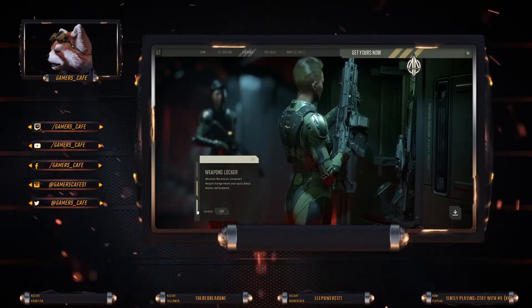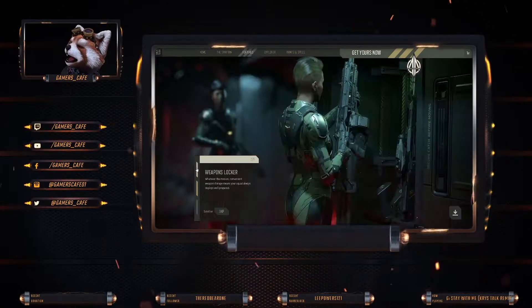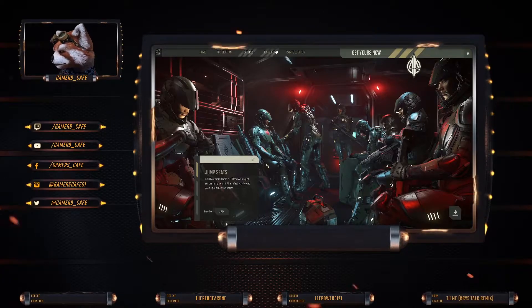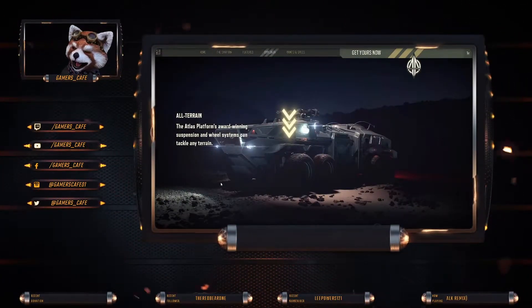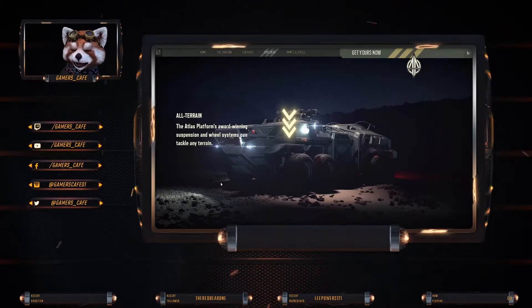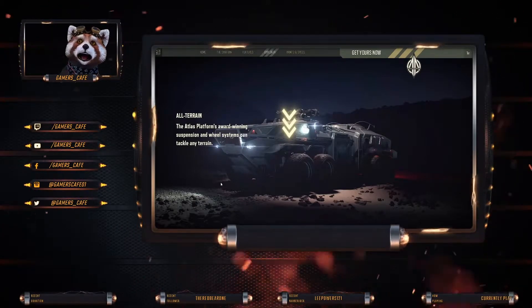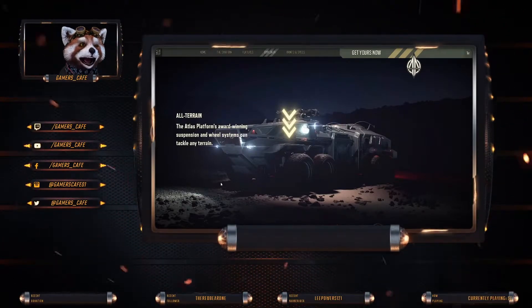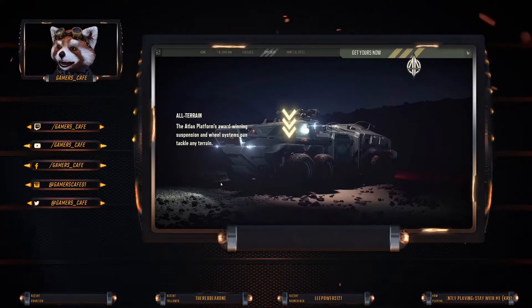It has 8 jump seats, a weapons locker, and obviously remote turrets. It also has a whole bunch of components in there for when physicalized components come online. It is what it is — it's an ATC, Advanced Troop Carrier. If you're interested in that sort of gameplay, great, it's there.